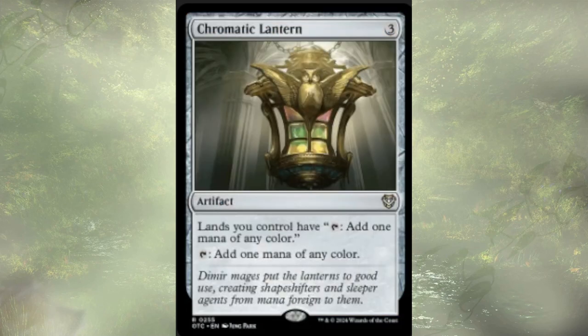Chromatic Lantern is a three-cost mana rock, which we are generally against. It is mana fixing in the sense that all of our lands can now tap for any color, and it on its own taps for a mana of any color as well. It's really the fact that it's a three-cost rock that has me cutting it. We have a lot of ways of already mana fixing, so we're not overly concerned about this effect.